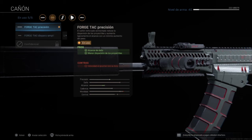The TAC Precision gives us more damage range, which is what we want in a shotgun. Evidently, you won't have the range of an assault rifle, but if we can expand it, it's better. Another advantage is less dispersion of the projectiles, so if we hit a shot it makes more damage, because with less dispersion we deal more damage overall.